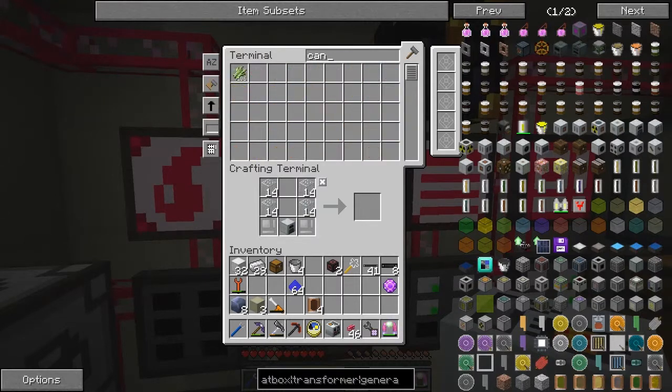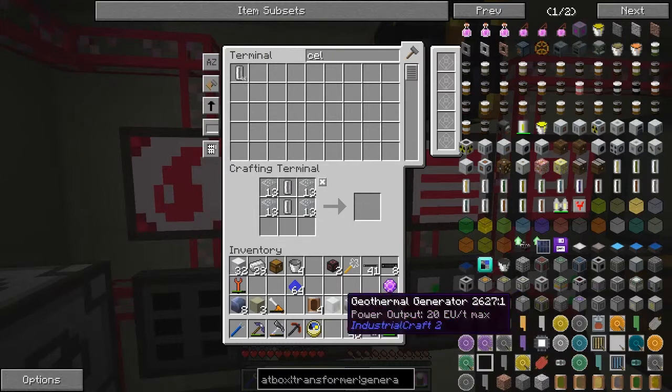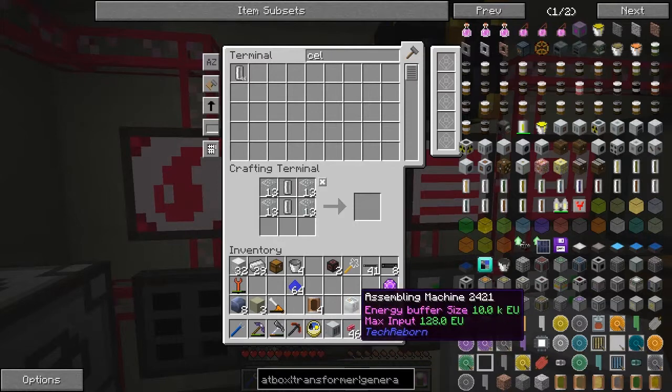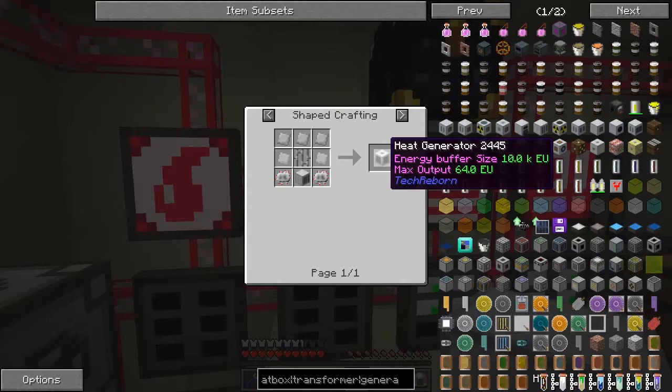Let's look for the canisters. We need something for a generator - I want the generator here with empty cells. We've got 48 of those from our 16, that makes sense. So we end up with a geothermal generator, but it only gives 20 EU per tick max and this thing requires 128 EU, so that's probably not strong enough. Let's see if we can improve on this one. Looking at uses, we can use some iron bars and iron plates to make a heat generator from Tech Reborn.